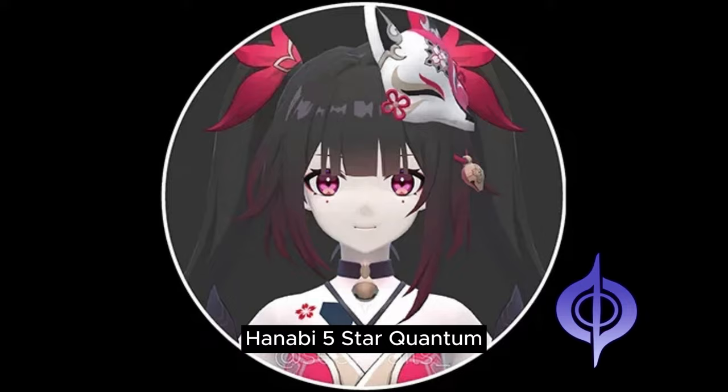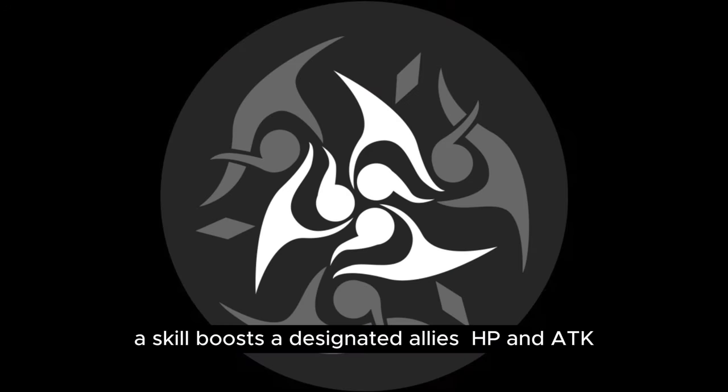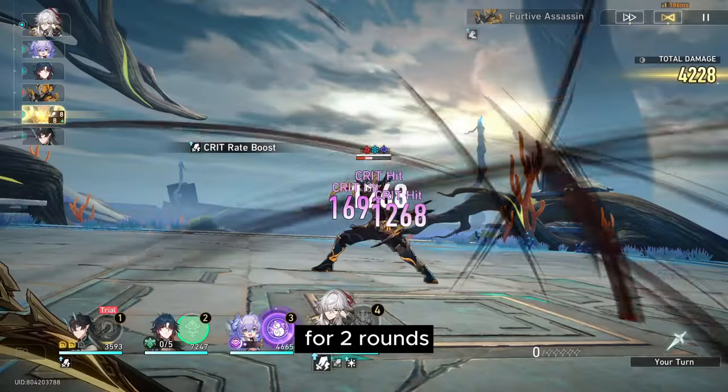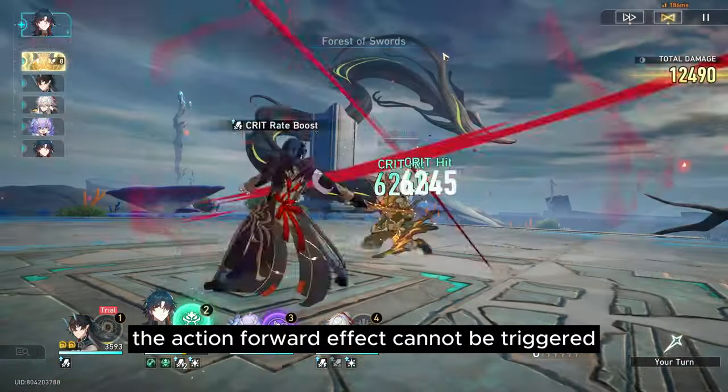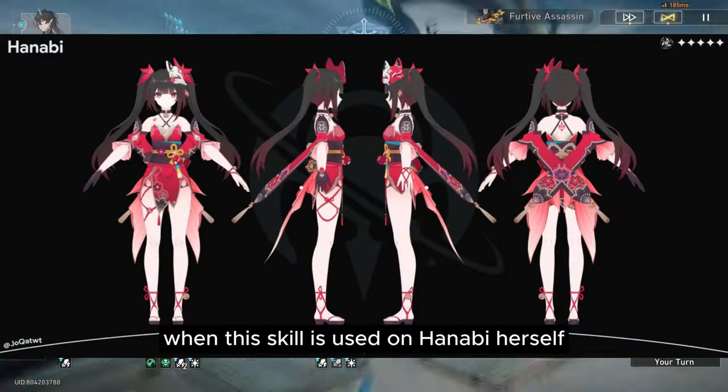Hanabi, 5-star Quantum, Path of Harmony. Skill: boosts a designated ally's HP and ATK for two rounds, and action forwards them earlier. The action forward effect cannot be triggered when this skill is used on Hanabi herself.